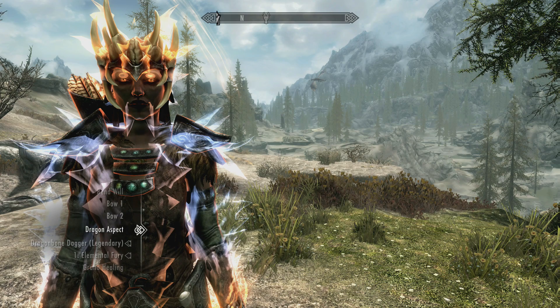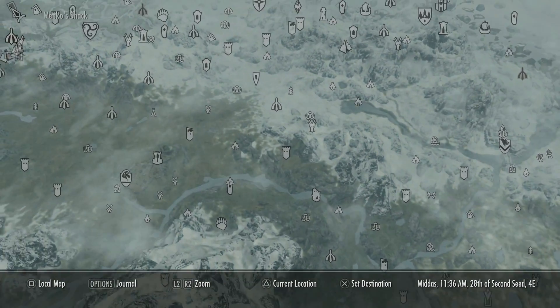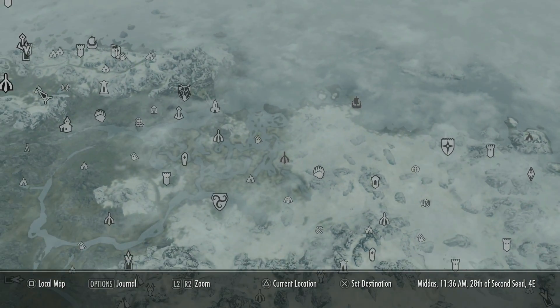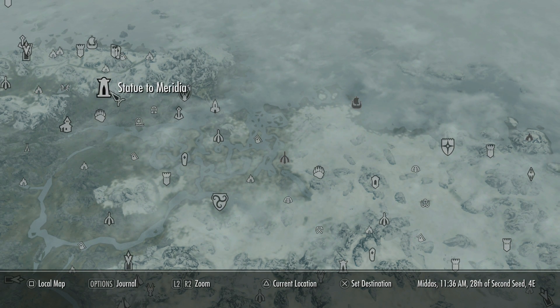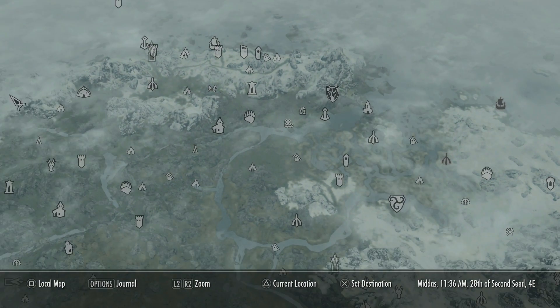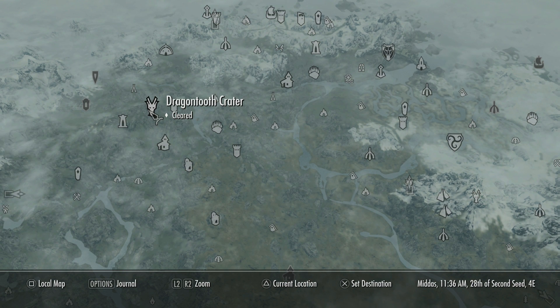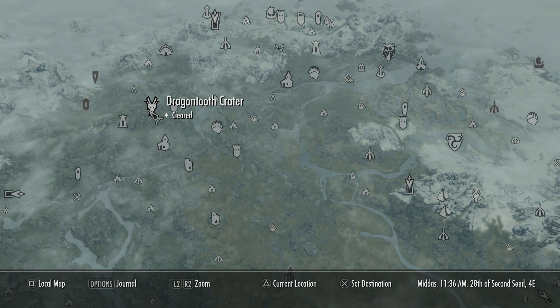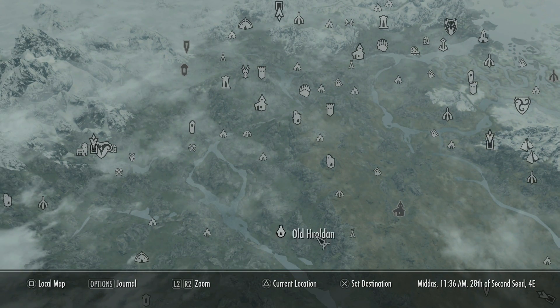For Elemental's Fury, all three words are fairly easy to get. The first word is west of Solitude at a Daedric shrine - it's on a word wall outside. The second word is southwest of that shrine at Dragon Tooth Crater, where a dragon is - also on a word wall. That's also northeast of Markarth.